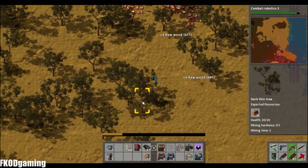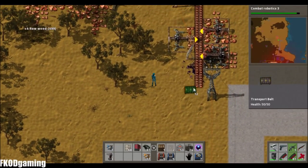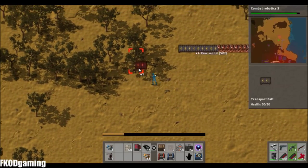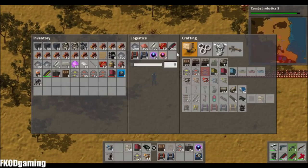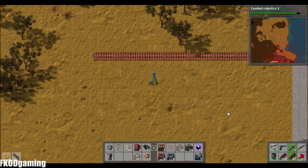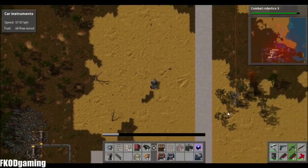Instead of routing a material belt all the way down there, which takes a lot of resources, I'm going to go ahead and make a railroad. So we'll take our belts, move them down there, and go ahead and build some track. Don't have enough engines, but I can get some of that stuff made. So we'll go ahead and drive back to base here, assuming my car doesn't blow up.